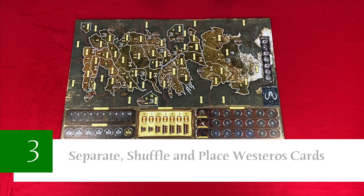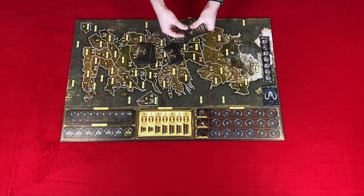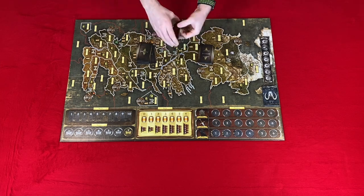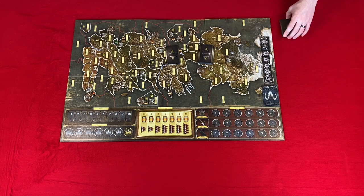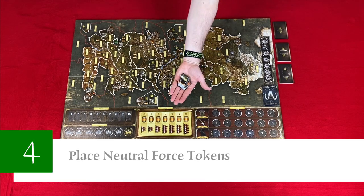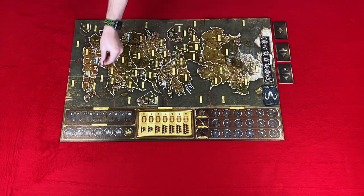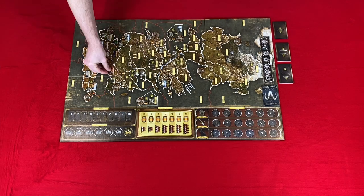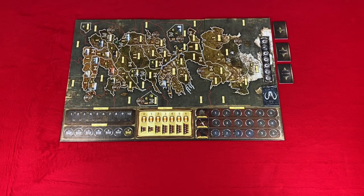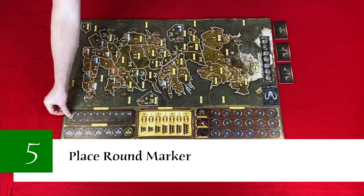Step three: separate the Westeros cards based on the back of the cards — one, two, or three. Shuffle each deck and place them face down next to the main board. Step four: using the neutral force tokens with the correct number of players indicated in the bottom left, place them on the matching locations. Step five: place the game round marker on one on the round track.